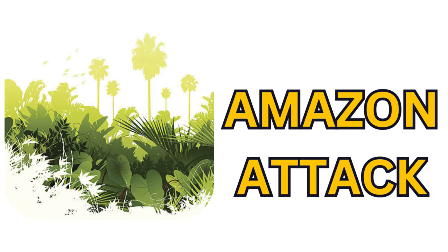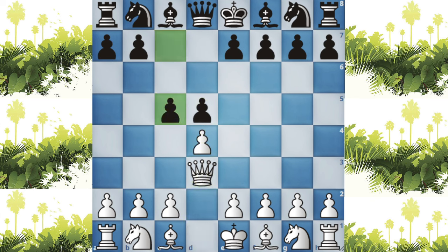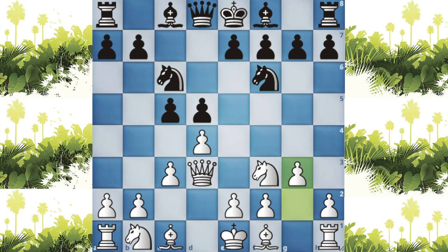In number 4 we have a very unusual Amazon Attack. It starts with d4, d5, and a very unusual queen to d3. Everything goes as usual in a d4 opening, but white's queen is on d3.